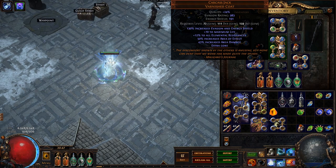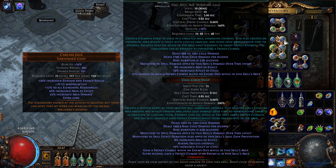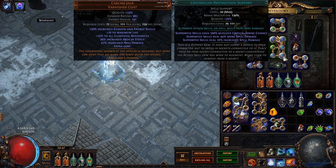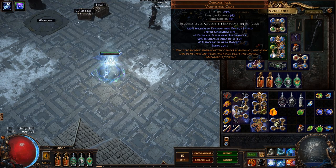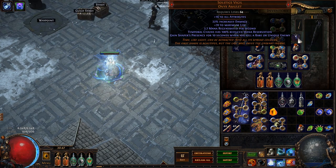My chest piece is a Carcass Jack, and it serves as a dual 5-link setup for both Vortex and Cold Snap. These are both linked with Elemental Focus, Hypothermia, Efficacy, and Controlled Destruction — all just more damage over time multipliers for cold damage, spell damage, cold damage over time, and so on. The only piece of gear here that is required is the Solstice Vigil Onyx Amulet, which allows Temp Chains to have 100% reduced mana reservation, so running Blasphemy Temp Chains does not reduce your mana at all.